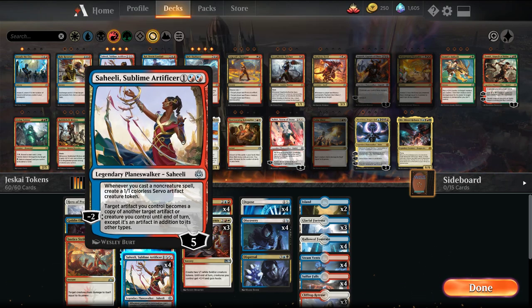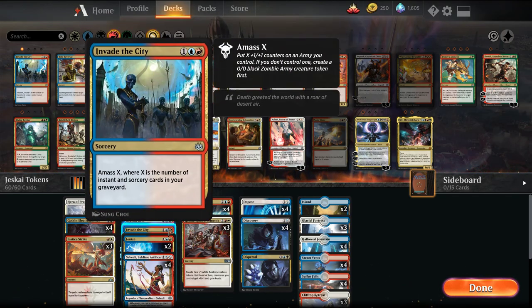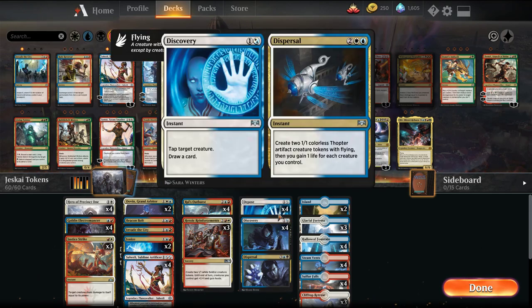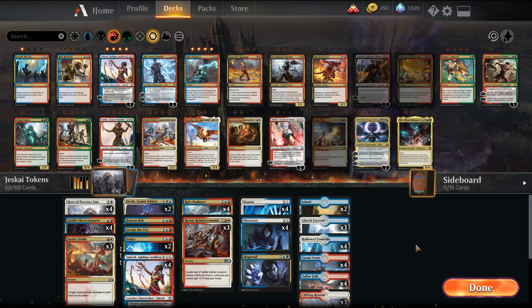We have Dovin to create tokens and draw cards. We have Saheeli that creates tokens. We have one Invade the City — the only variation I made, I wanted to test this card out. Where you amass X, where X is the number of instants and sorceries in your graveyard, so you can make a really big creature. Ionize is our counterspell, so we cut one of those for the Invade the City. Some Heroic Reinforcements, Discovery for card draw, and Depose/Deploy for life gain and creature tokens.